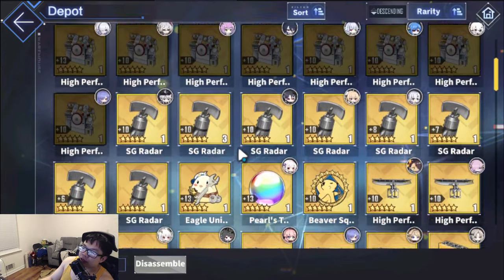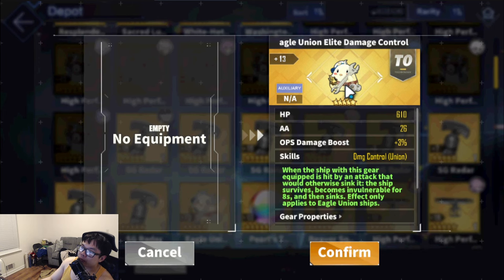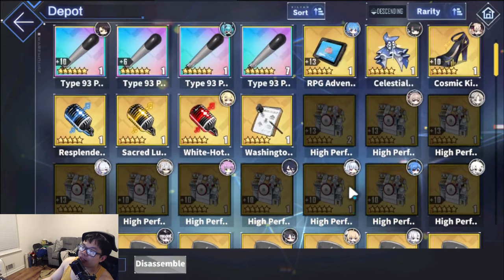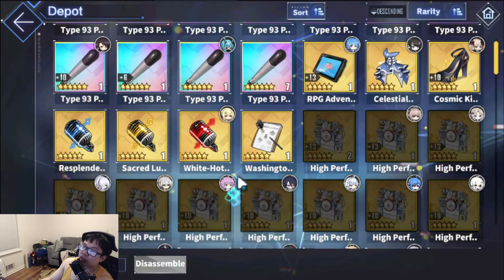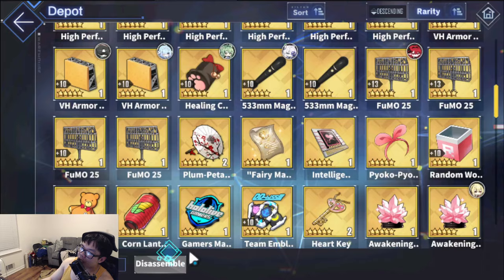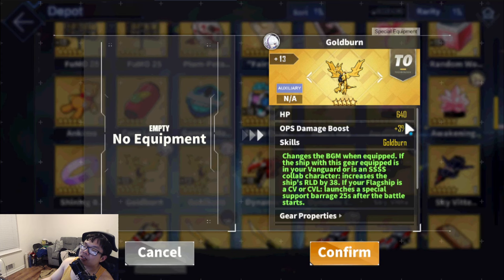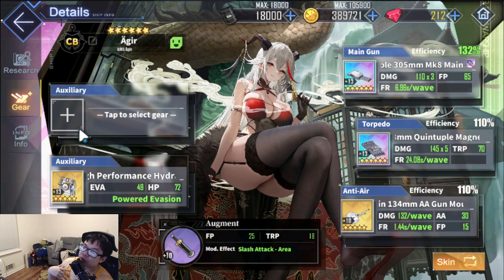Otherwise, numerous things can work here. If you guys are doing EX mode, Pearl's tier is very, very solid. If you're using Guam and want more survivability, the Eagle unit thing is fine. The new RPG adventure interface is also very, very solid with good buffs. If you just want raw damage, the Fumo 25 is okay. I like the Goldburn because it gives 640 HP as well as 38 reload for proccing more barrages — very, very solid choice. This is up to you on what you want to slot in for the second slot; I just go for more HP since we already have the washing machine. Just use what's comfortable for you and you should be okay.